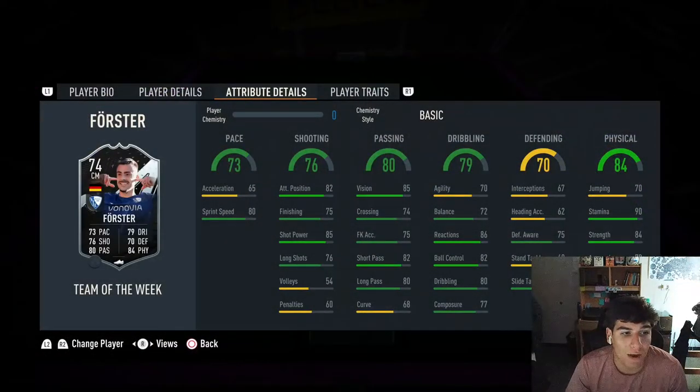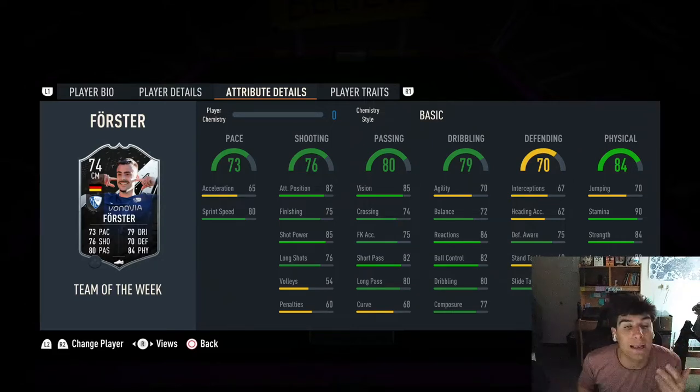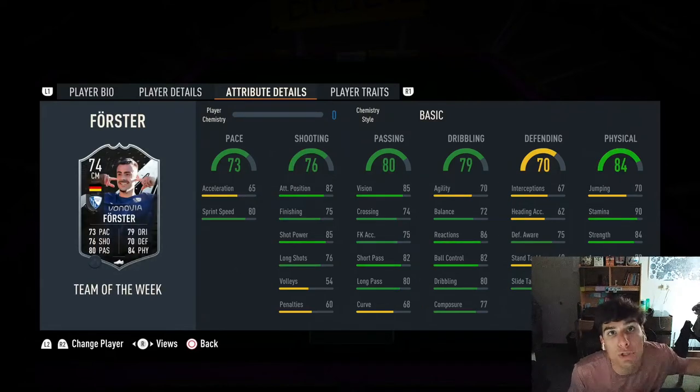Engine gets the passing up a bit. But the biggest thing I felt about this card was obviously the sprint speed — you look at the pace and you see the difference between acceleration and sprint speed: 80 sprint speed, he is absolutely rapid. You get two steps with him with the ball in a straight line and he is flying, but those first two steps honestly feel like he doesn't know where he's going.